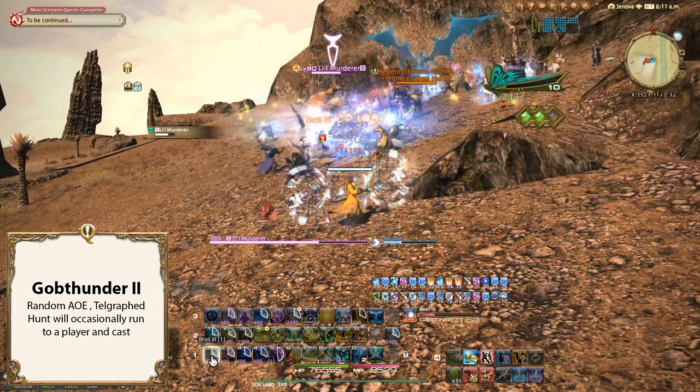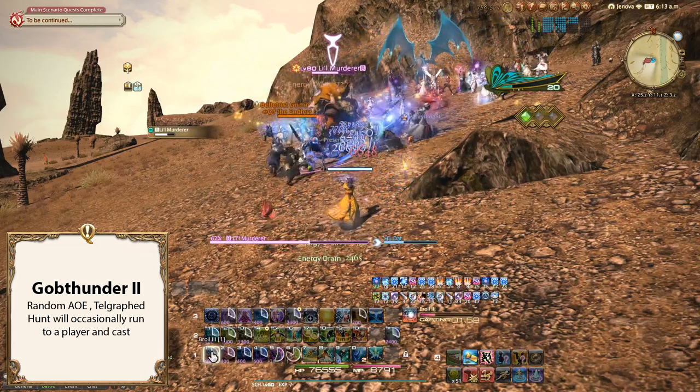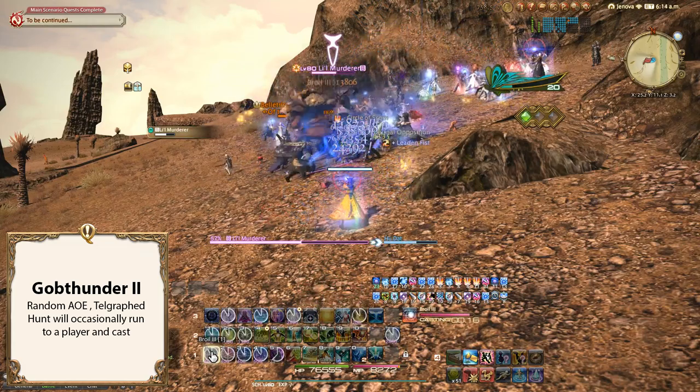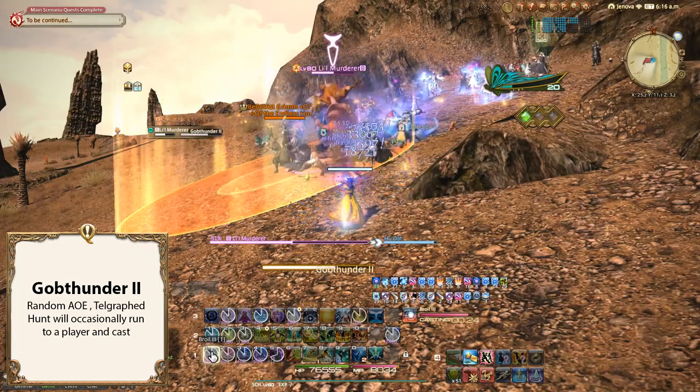One way to remember is to look for him, as he'll say 'this is how I die,' which is strange considering his name. Keep a lookout as well for his Gob Haste cast, as that will grant him haste, making him cast faster. Other than that, Little Murderer is easy to take down.